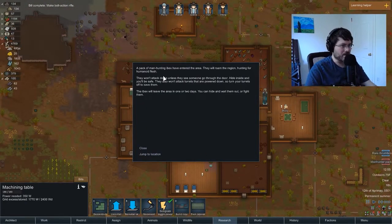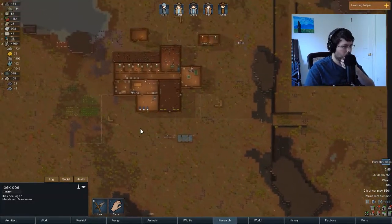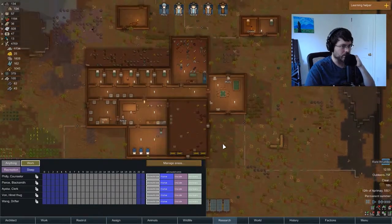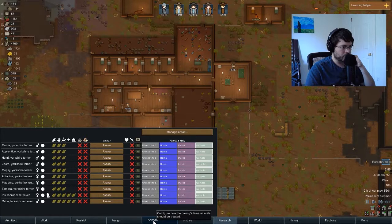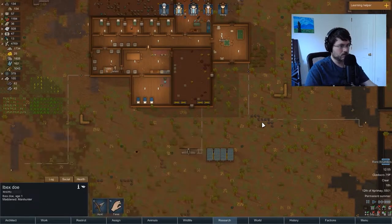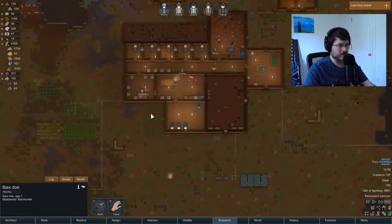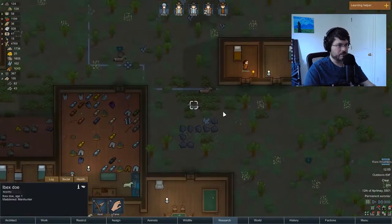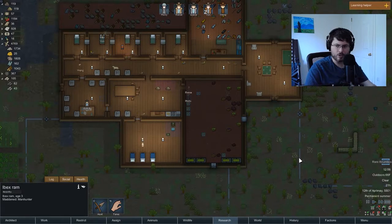Manhunter pack! A pack of manhunting ibex have entered the area. Well, we could always use the meat I guess — there are three of them. You know what, maybe we'll use this as an opportunity to show how the restrict thing works. We want to keep our people inside for right now, and our animals as well. Now you can see all of our guys are inside, and these bloodthirsty ibex will just wander around outside for a while, and then they'll go away or turn into normal animals.